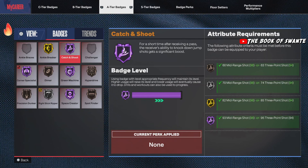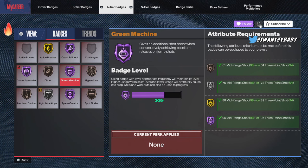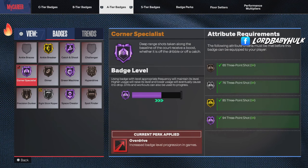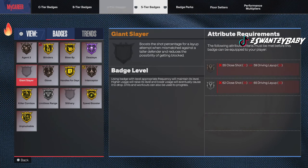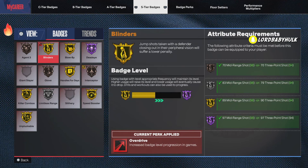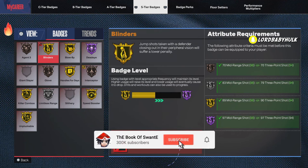People aren't maxing out their badges, especially because of the rebirth — this is why you're missing way more. Green Machine — max that out. Maybe it does nothing this year on its own, but overall when you get all your badges it's way easier to shoot. I'm shooting 75% on an 83 three-point build. Space Creator — max that out, watch what happens. It's broken. The issue is Mike Wang — he's giving you random releases and not letting you make it even when you time it right, which is annoying and broken. Stop punishing the top players.